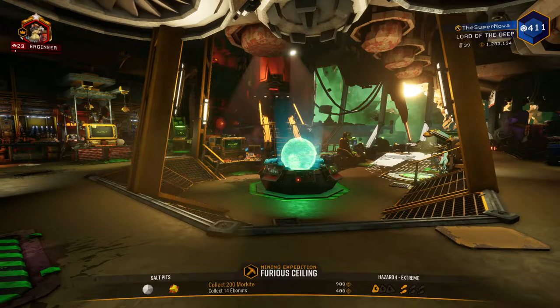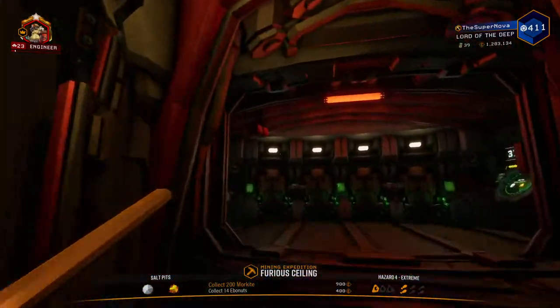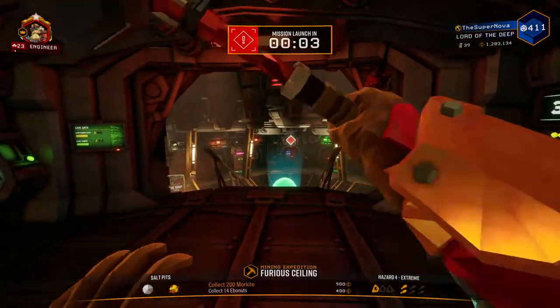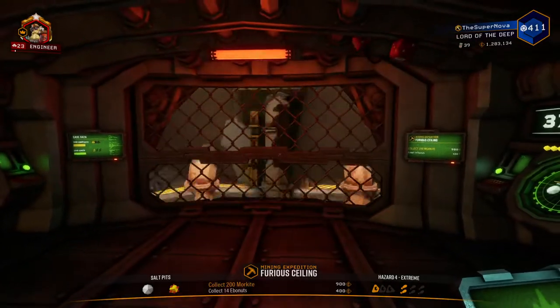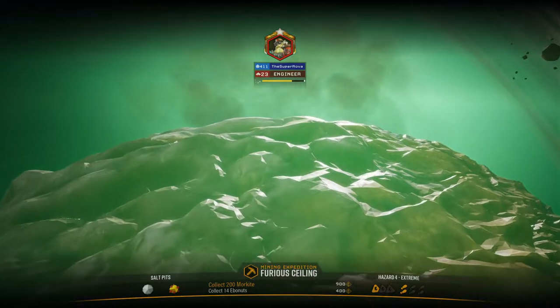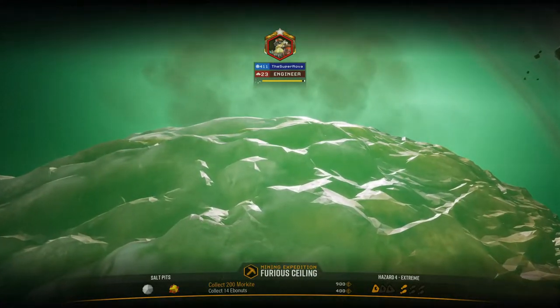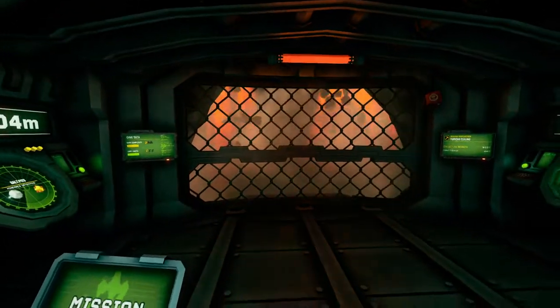In the previous episodes we looked at the other three classes with their base kit. So here we are with Engineer. Let's just dive right in. And for anyone wondering, there is nothing on Bosco either — this is complete Green Beard.